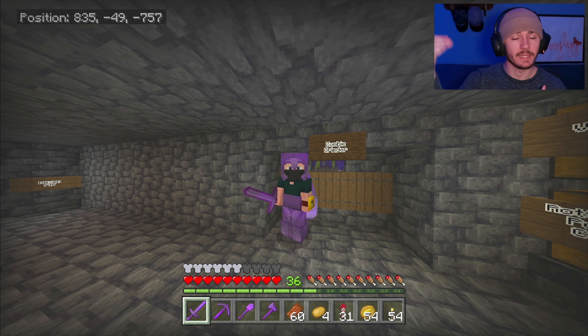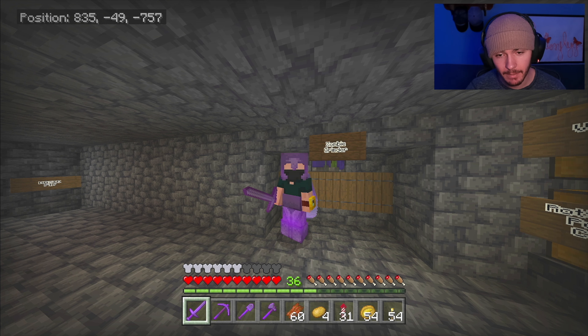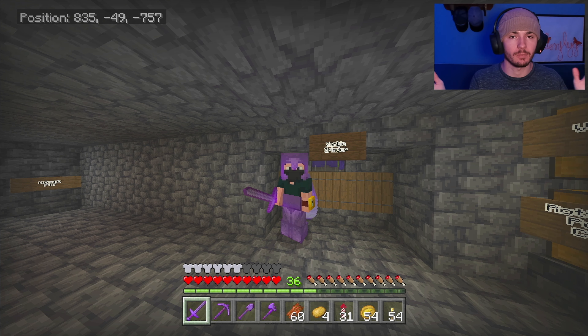I wanted to get Efficiency 5, Unbreaking 3, and Mending 1 on the netherite hoe. However, since I had like 10 different enchantments on that book, whenever I combined it with another Efficiency 4 book, I got Efficiency 5 — but still with all those 10 enchants. You can probably see where this is going. I tried to throw it on the diamond hoe to then upgrade it to netherite, but it said it's too expensive. So I came back here because that used up all of my XP.